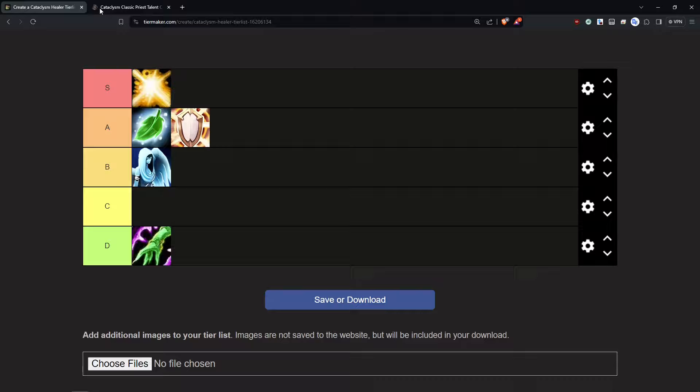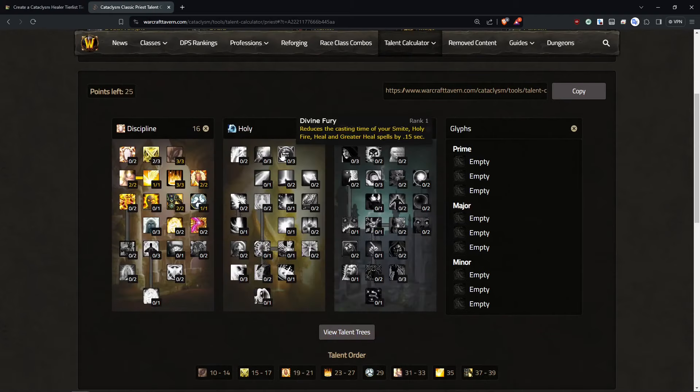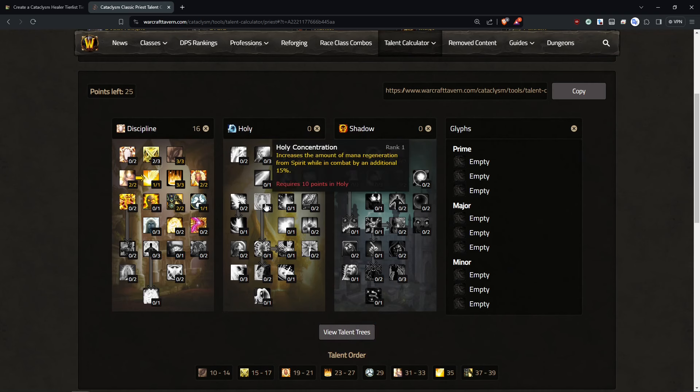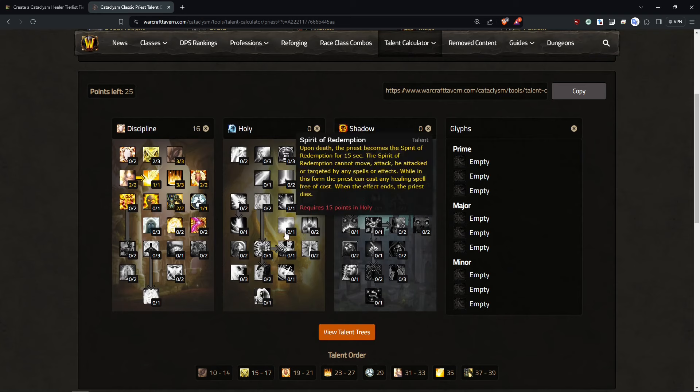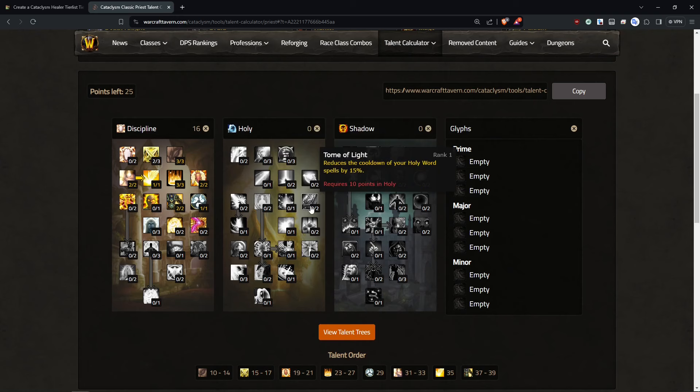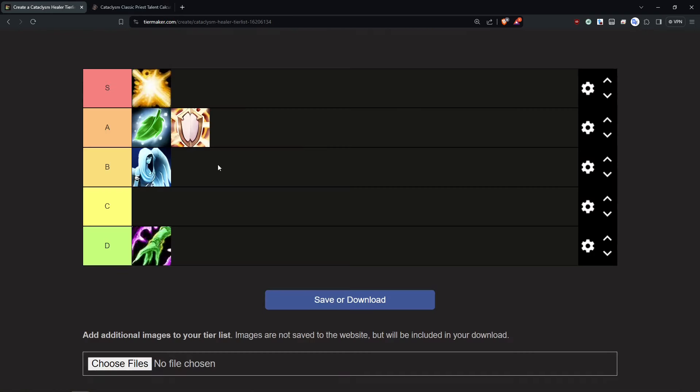Holy Priest is a different story — this is part of the reason why it has a bit of a stigma. Your only real mana talent is Holy Concentration, which increases your mana regen from Spirit. Spirit becomes super valuable for you as a stat, but there's no active thing you do that generates mana. You're really just relying on correct spell targeting, spell choices, not overhealing, picking your Prayer of Healing group targets really well. If you're bad at Holy Priest it can be pretty bad in terms of mana, but it's also rewarding — if you're really good at the spec you can impress people because it does have the potential for high throughput.